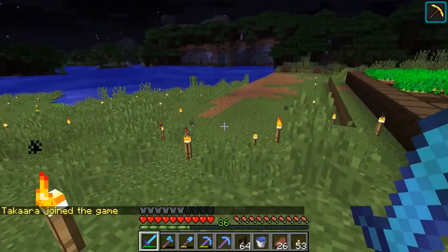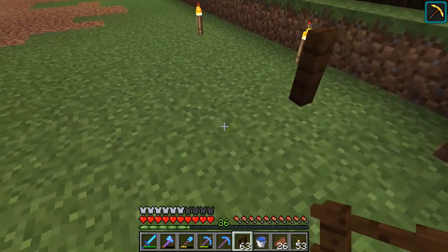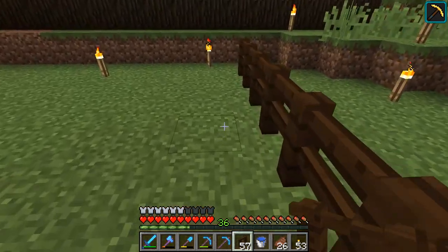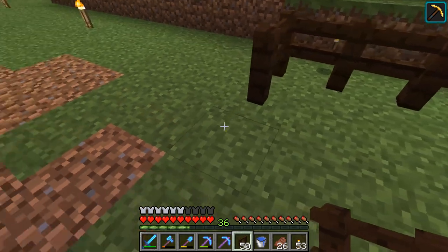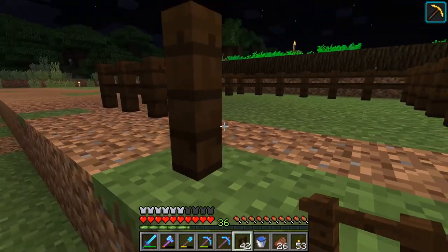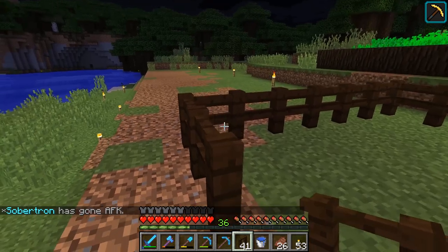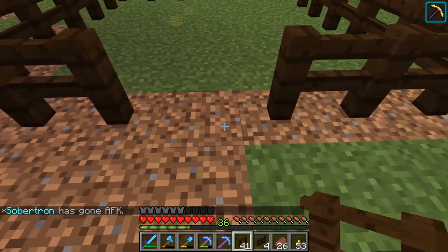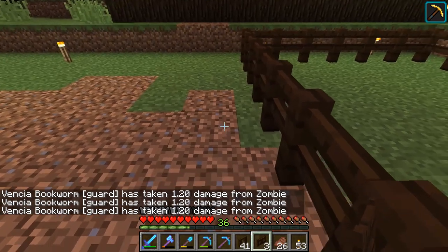I've leveled this area out, and what I want to do is put in the pens. I was thinking these pens should have a five by five interior. And this will be the wall — one, two, three, four, five — and then the wall here. What I want to do here is have a gate, and then beside that we're going to put in a ranch token of what pen that is.